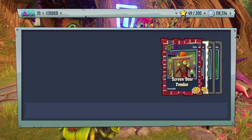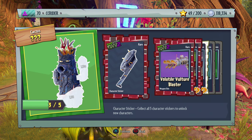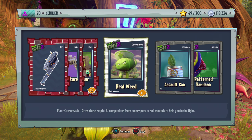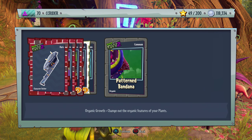The Extraordinary Pack: we get a part of the Petrified Cactus, the Volatile Vulture Blaster, Squinder Zombie, Healed Weed, Sawed Can, and a Patterned Bandana — I thought it said Panda for a second!